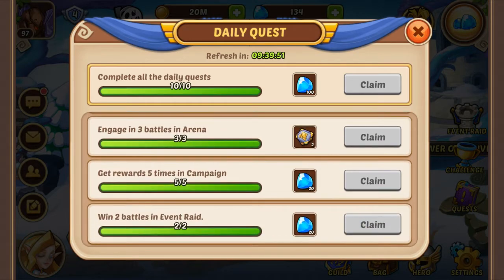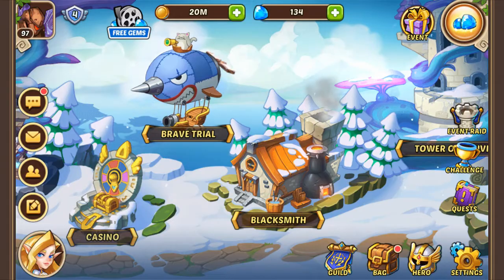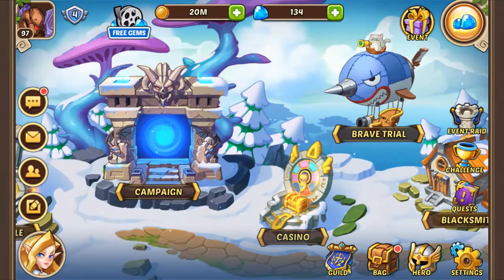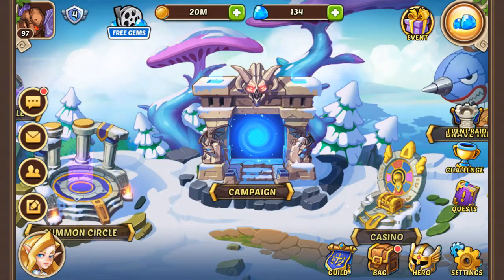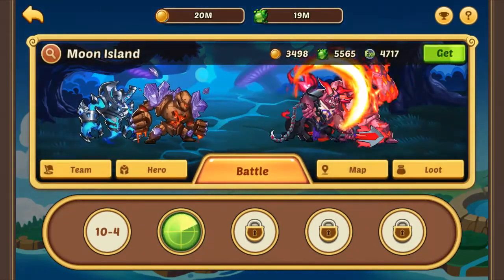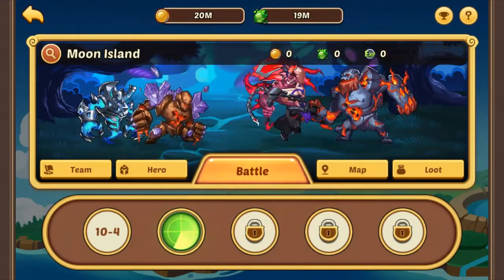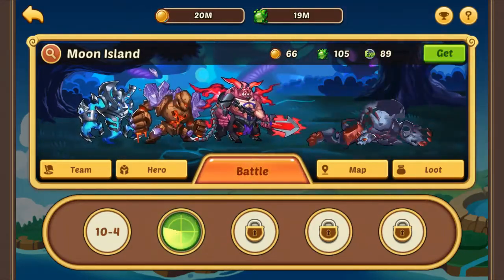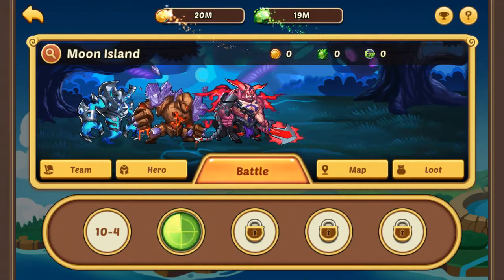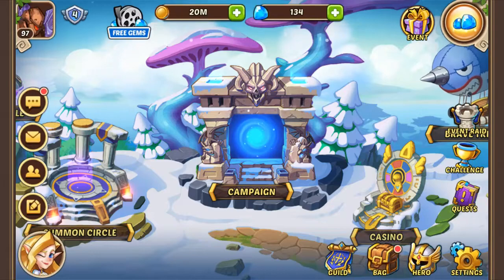Some new players may have trouble with this one: get rewards five times in campaign. It was a bit tricky for me in the beginning but I figured it out in a few minutes — it's pretty simple. You go to campaign and click the get button five times. Click it once, wait five seconds as that's the interval when you get more prizes, click it again, and so on. Get it five times and you're going to complete the quest.